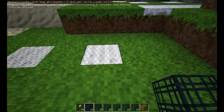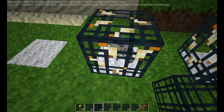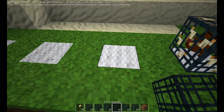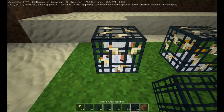So you can spawn some animals. You can spawn chickens, cows, warthogs, bunnies, kittens and sheep.